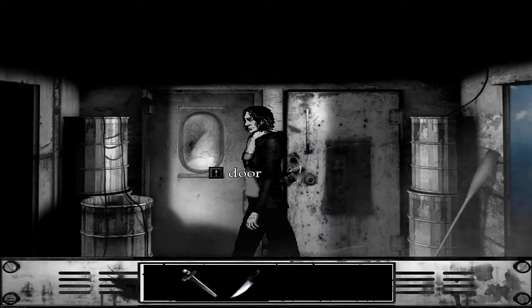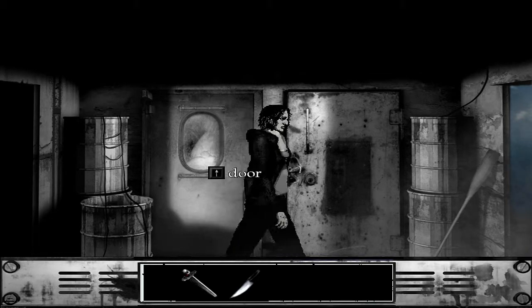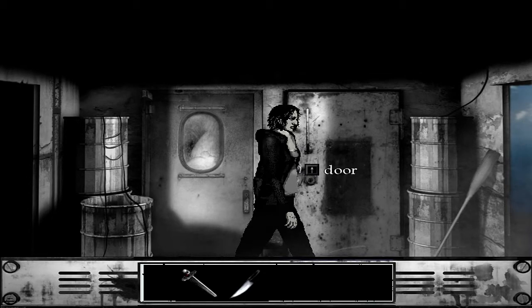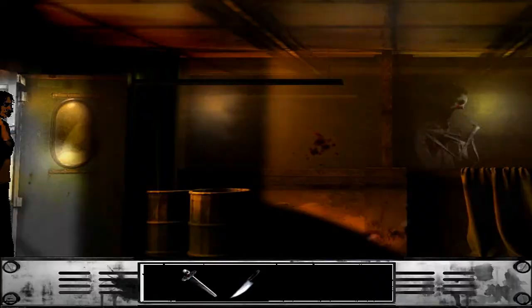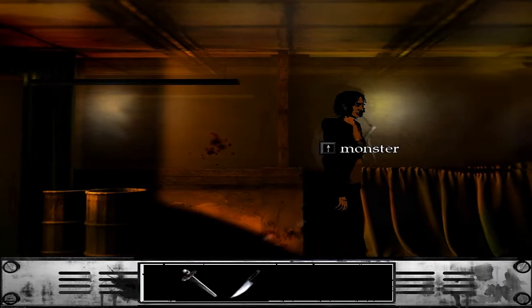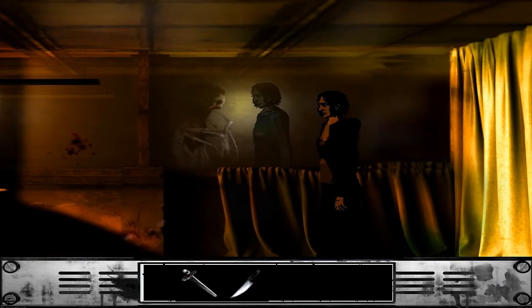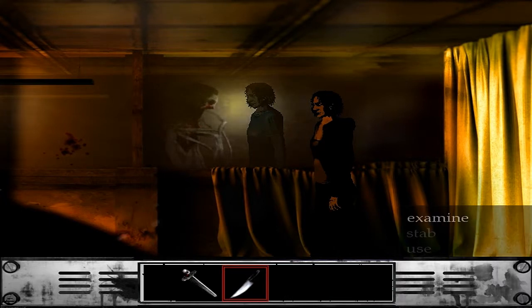What's going on everybody, my name is Chris and welcome back to some more of The Cat Lady. Last episode we unlocked this padlock door. There's also one other thing I want to try first. We also got a knife and I'm guessing it would be my shadow that would do the stabbing since that thing does look in the background. So let's stab it, shall we.